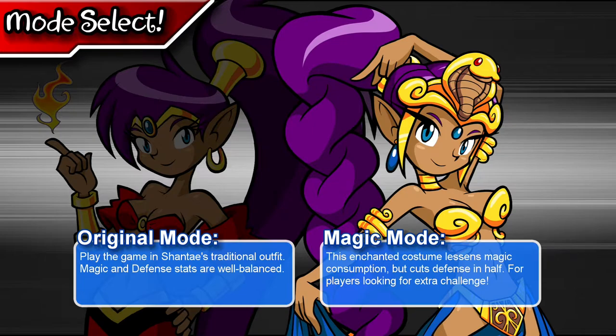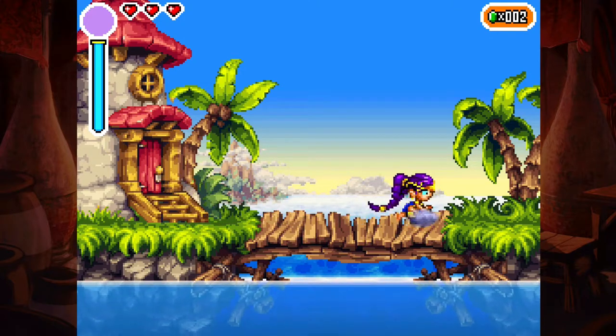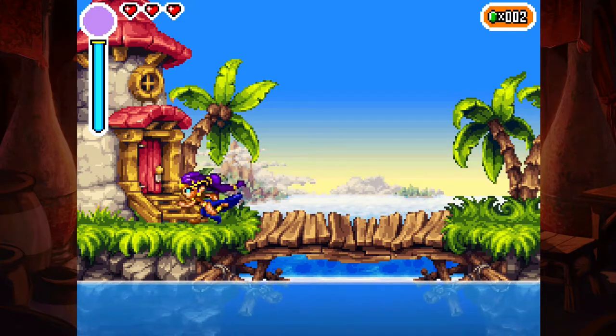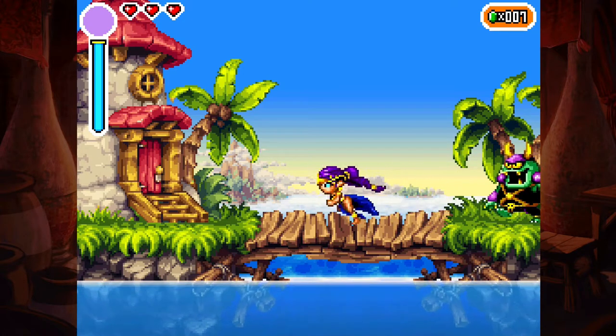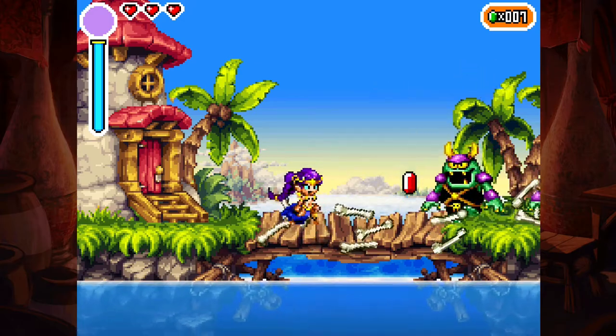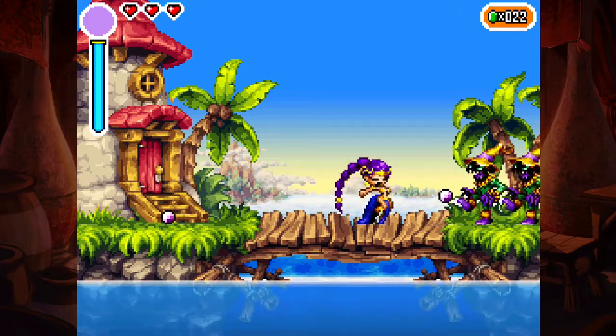After you complete the game, you unlock Magic Mode. Magic Mode is a more challenging mode, but you also get to play Shantae in a different outfit — this outfit is from another title, Shantae and the Pirate's Curse. The outfit looks really similar to Princess Leia from Star Wars. I played a little bit of it — it wasn't too challenging, maybe because I didn't play the whole game with it, but I was still kicking butt and looking fabulous in that outfit.